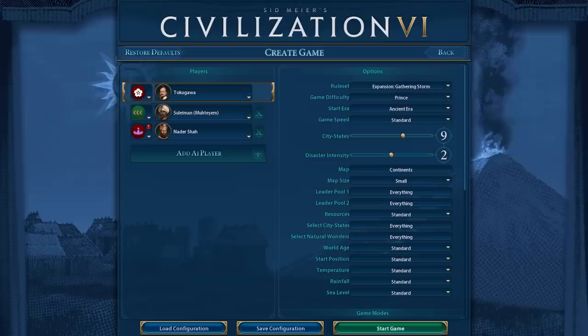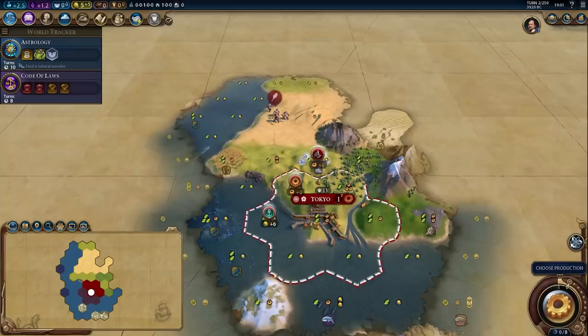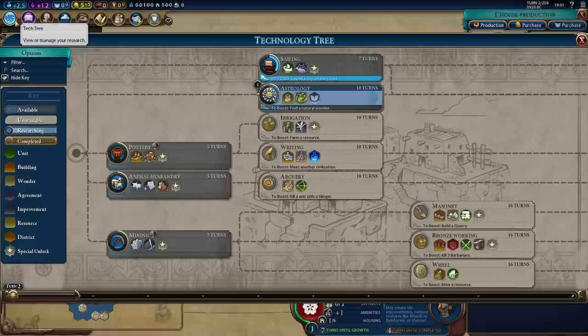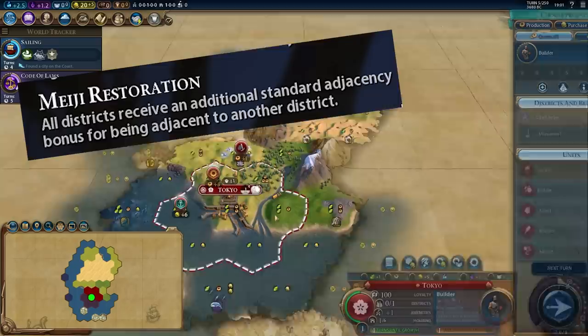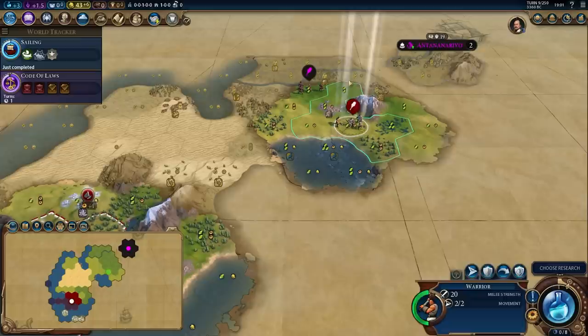I want to start off by talking about Japan — Japan is insane, the new one. Tokugawa has the basic Japanese bonuses: Meiji Restoration, which gives all of your districts a standard adjacency bonus for being adjacent to another district. For example, if you put an industrial zone adjacent to a city center, that industrial zone gets plus one. If you put a theater square next to two industrial zones, the theater square gets plus two and each of the industrial zones gets plus one. Very powerful ability — allows for a very different play style as Japan.